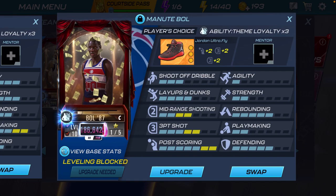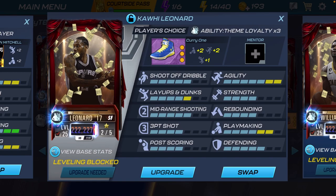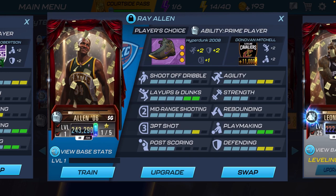Kawhi Leonard — I gave him these Curry Ones. It pulls up his playmaking to a six, maxes out his agility, and pulls up his layups and dunks to a five. Comparing shoes, this one was definitely the best. And Ray Allen — I gave him the D. Mitchell shoe. His agility is up to a six, playmaking up to a six, defending up to a six, three-point shot up to a six, and layups and dunks up to a six. All the boosted stats are up to a six — that's crazy.